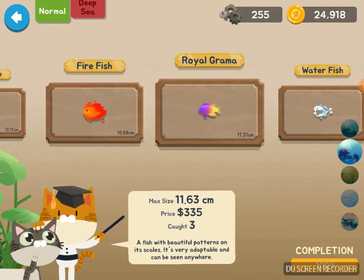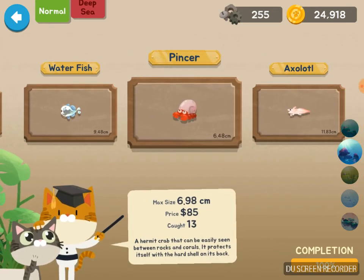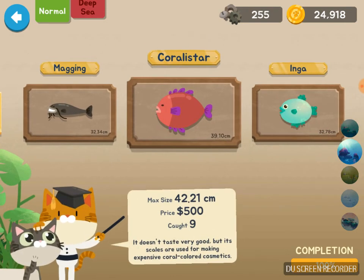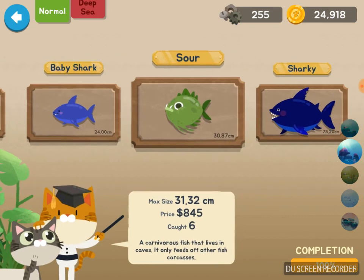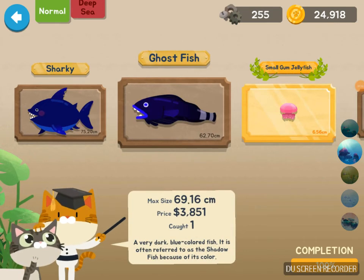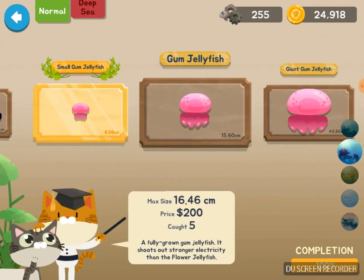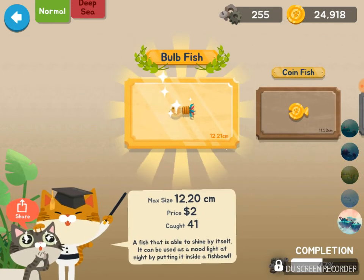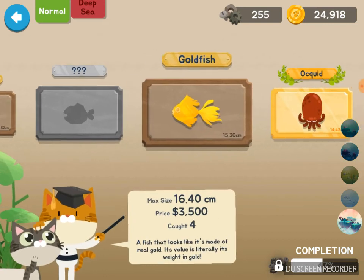Whenever you catch the fire fish it turns into like some kind of burnt fish — it's weird. We have water fish, oil, grandma, pincer, axolotl, dino, magging, coralister, inga, radish, hermit, baby shark, sour sharky, ghost fish, small gum jellyfish, and giant jellyfish.